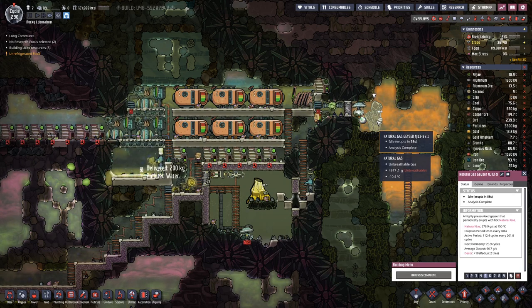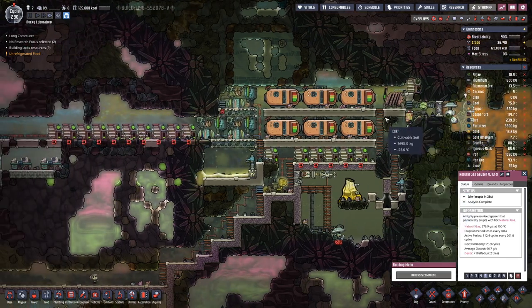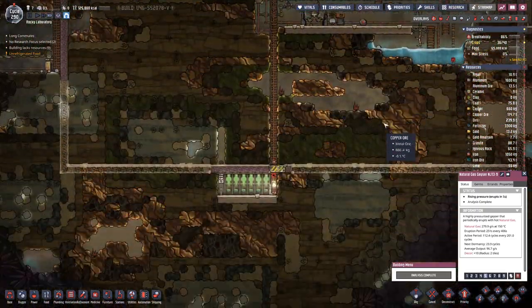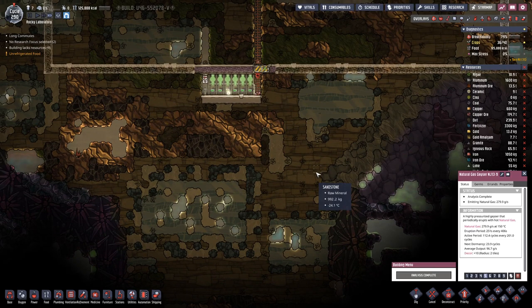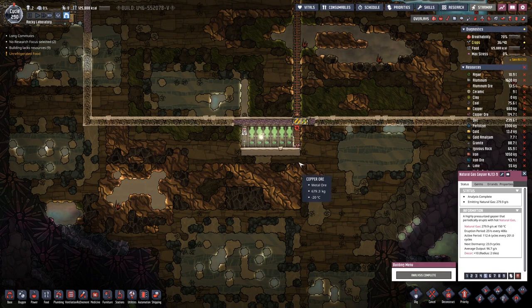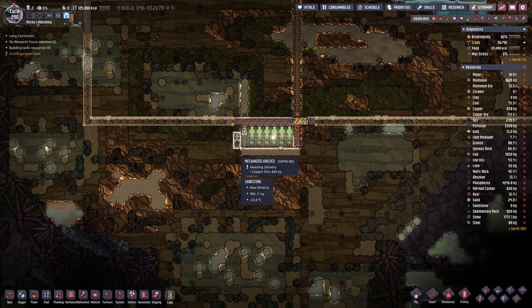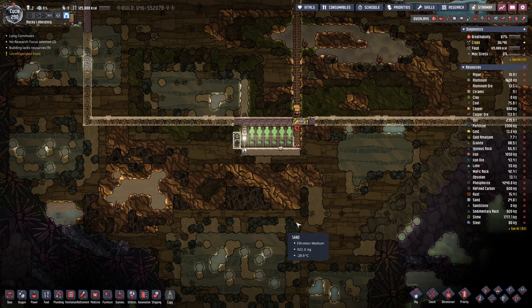The natural gas geyser is still active for a bit more, but then it has a long dormancy period, and this is basically the only source of power for now. So the plan is to go down, find some oil - not the small amounts we get here - and get that as a power source. We'll place the door there; we have not deactivated this one.